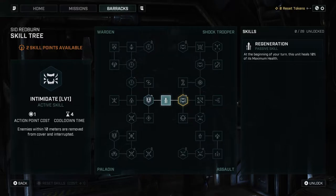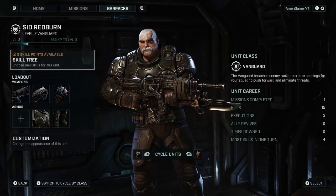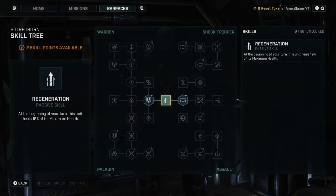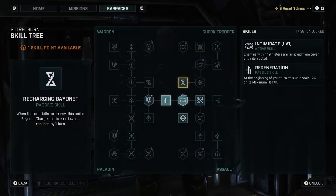For Sid — Intimidate: enemies within 10 meters are removed from cover, and it can interrupt. That could be very useful. Hunker Down selects a target ally in cover and grants 40% evasion, but the target may take no action. I want Sid to be the commando guy. He's labeled as Vanguard — the vanguard breaches enemy ranks to create openings. So I'll go with Intimidate since I want him to be offensive. On this side: when this unit kills an enemy, the bayonet charge ability cools down.